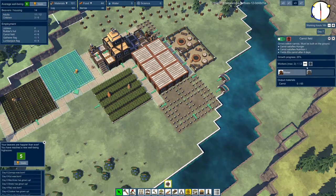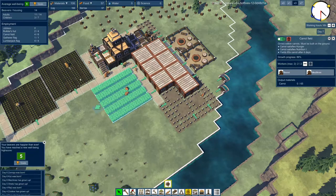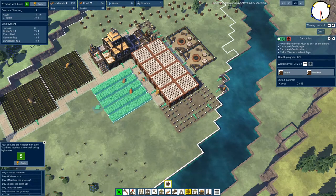Maybe they do operate quicker with more beavers on them - I haven't quite noticed. Let's test this: we're waiting to see - this one's at 31, that one's at 90. When this one hits 100, is the other one at 41? That's what we're going to gauge.